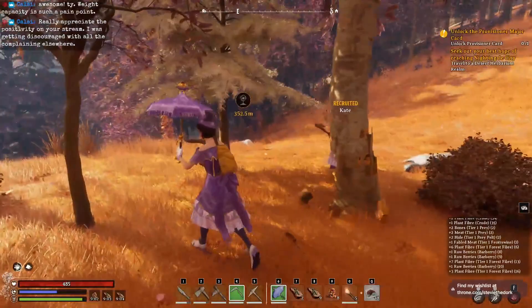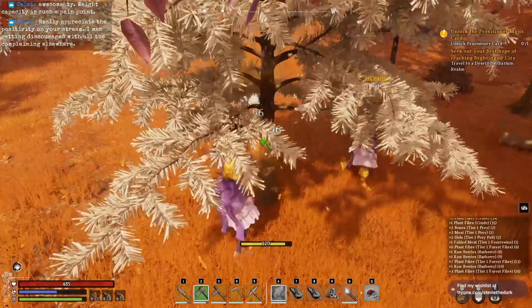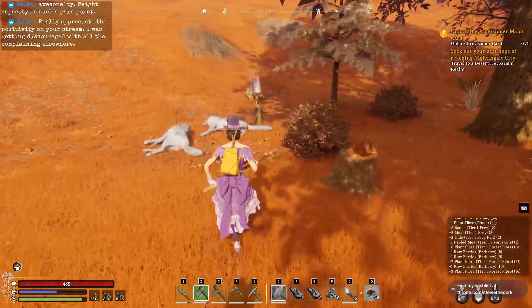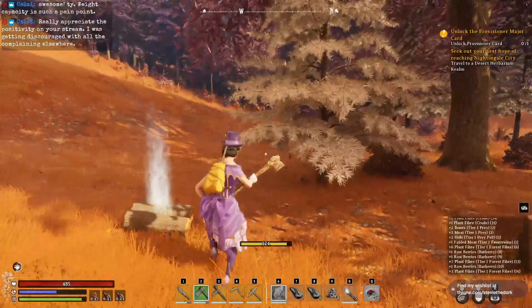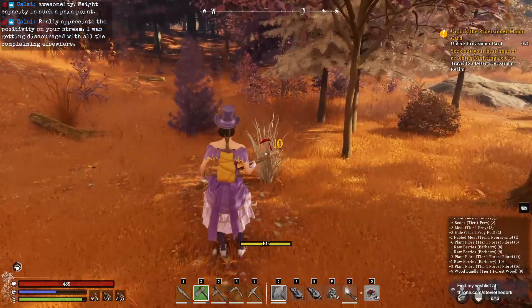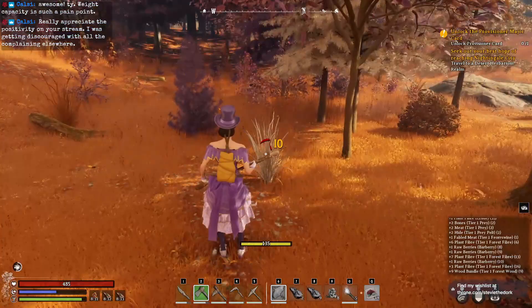I believe that also means those white leaved trees that you'll see on the different realms are the Tier 1 wood. Let's do a quick experiment and just make sure that's right. If I just pick this up — yes, Tier 1 Forest Wood! So that's a great way to know those special kinds of wood that you want when you want to start making better gear. That's a great way to keep those in mind.